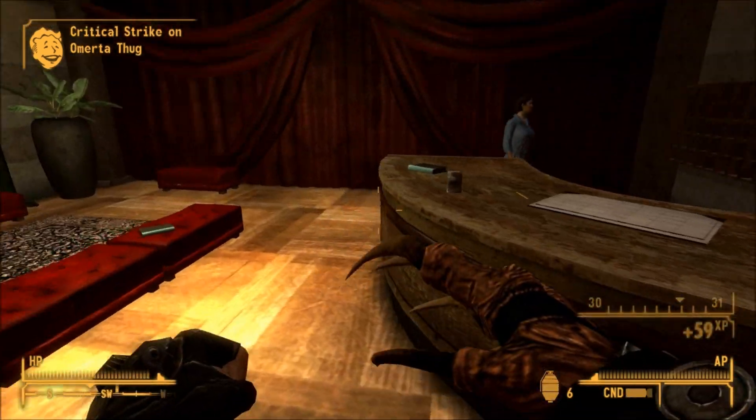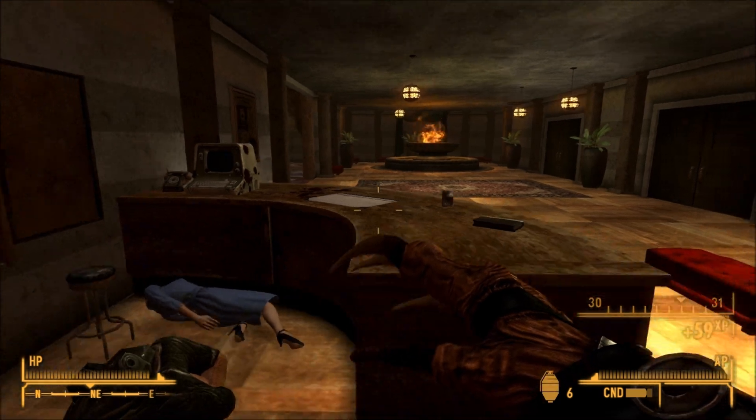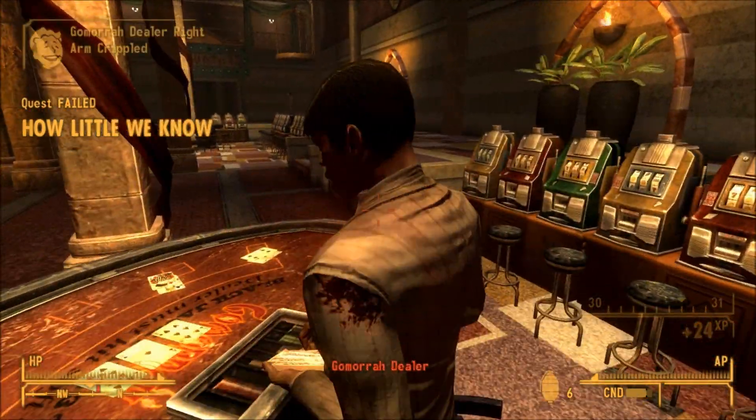Now that we've got our beautiful Deathclaw blade, we can go mess some fools up. The Fist of Raar is a unique craftable unarmed weapon — it is the only Deathclaw gauntlet available in Fallout New Vegas, and can only be acquired after defeating Raar in the Divide.